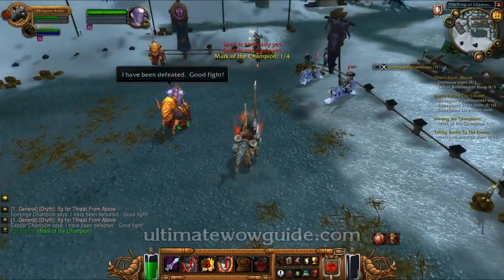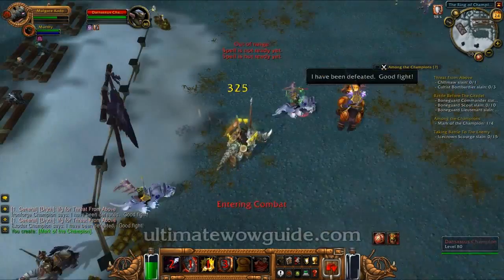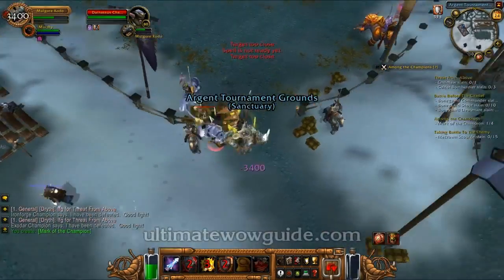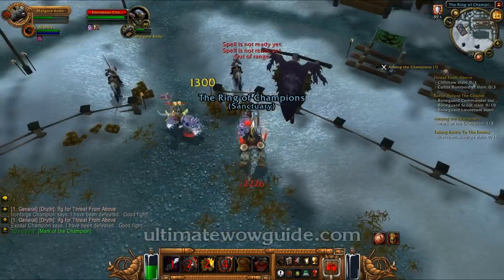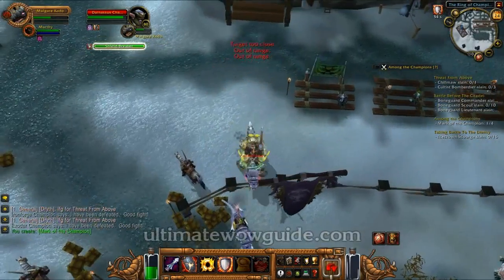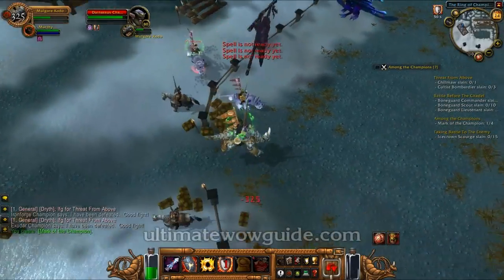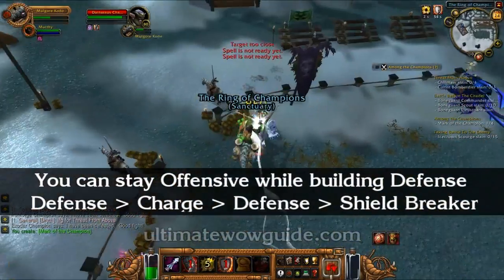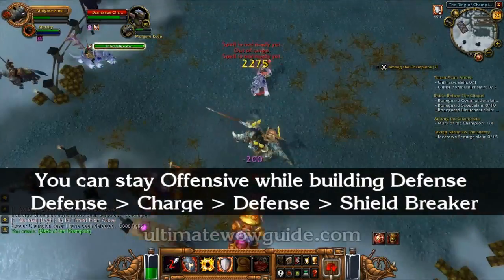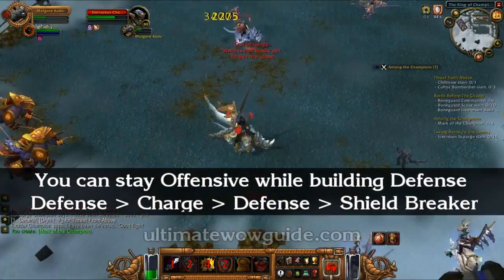In this next fight, I actually did this quite poorly, because I started out with only 1 stack of shield, which put me behind. I should really begin the fight always with 3 stacks of shield. I was being too offensive by not keeping my shield up to 3 stacks. As a result, I lost too much HP at the beginning and didn't even begin the fight with 100% HP. What I had to do was try to catch up by staying close to the opponent and get a full stack of shield first before charging again.